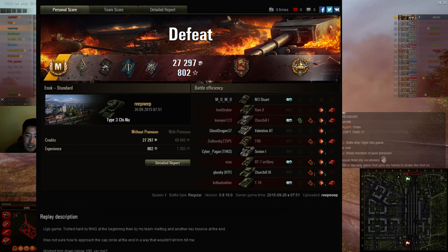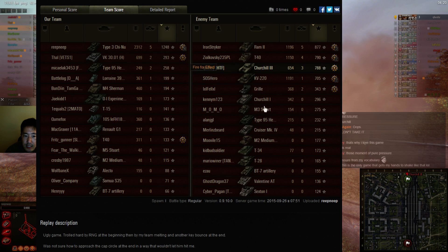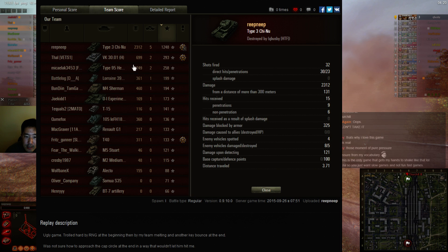Alright, so if we look at the stats - pretty good game. A Chi Nu with 2k damage is pretty good. Your shooting against the Churchills was pretty bad - you shot the Churchill 3 pretty well, but you didn't shoot the Churchill 1 well at all. But then it's the breaks.